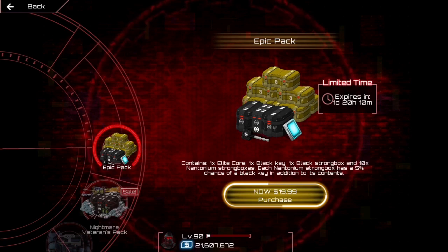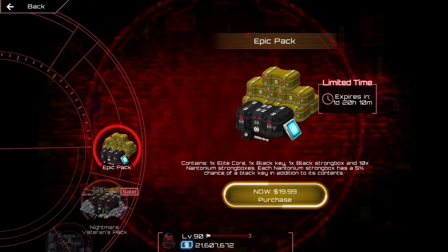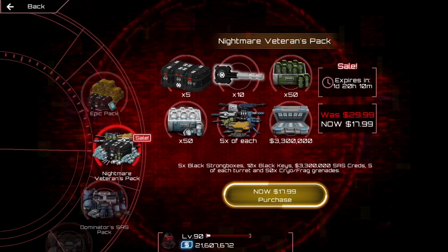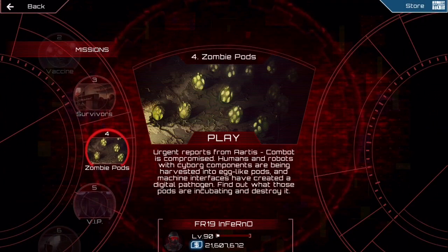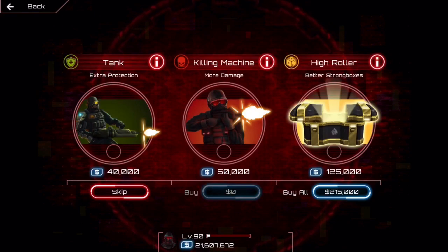For real money, you can buy bundles that contain black boxes, but I highly advise against this because they are way too overpriced. My preferred method of black box grinding is Nightmare Matches, 5 a day, and grinding solo zombie pods.